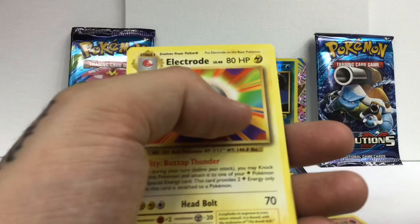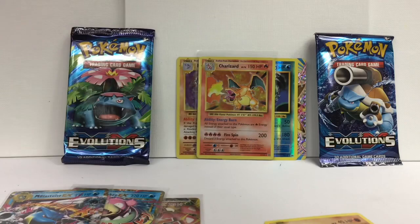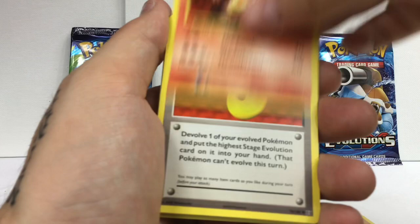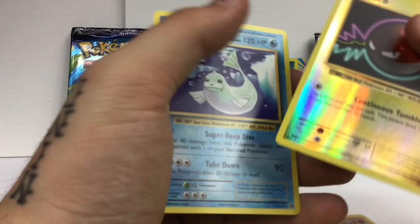Alright guys, three packs left - two Venusaurs and a Blastoise. We know the fourth card is a Drowsy. I can't get over the condition of some of these cards that come in the packs - that's really ridiculous. Okay, a shiny Pikachu! Machop versus Voltorb, and the rare is Doduo. Okay, two packs left.